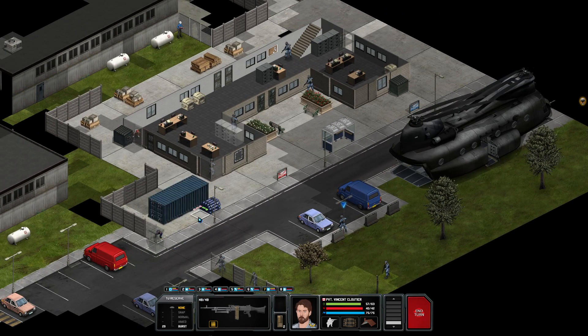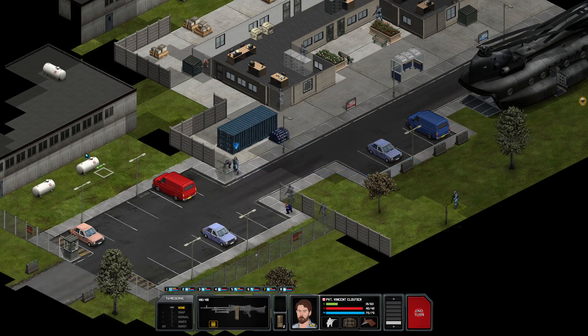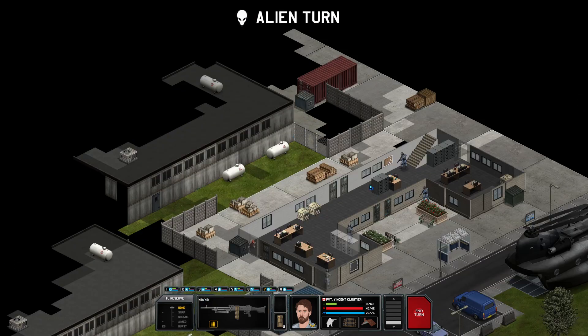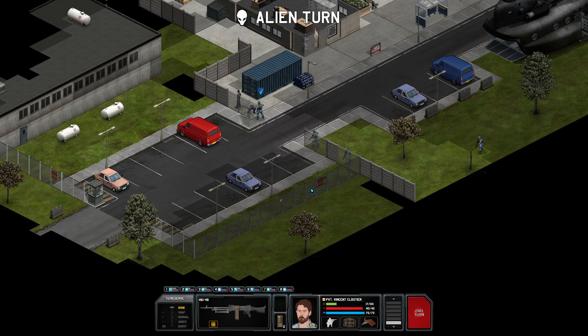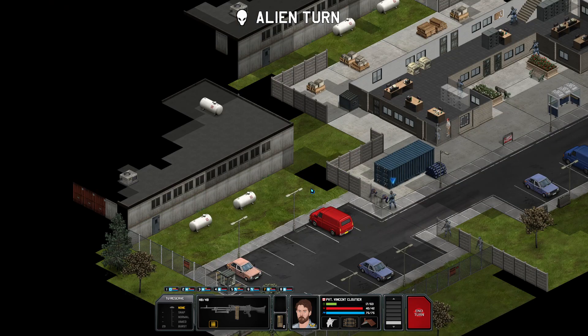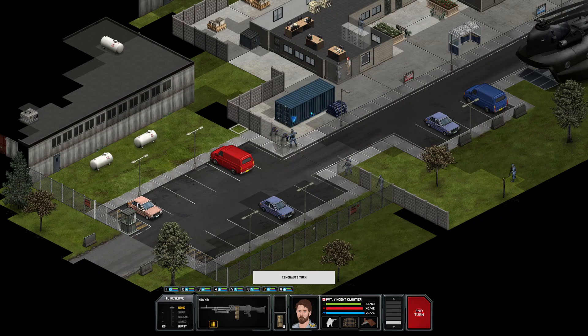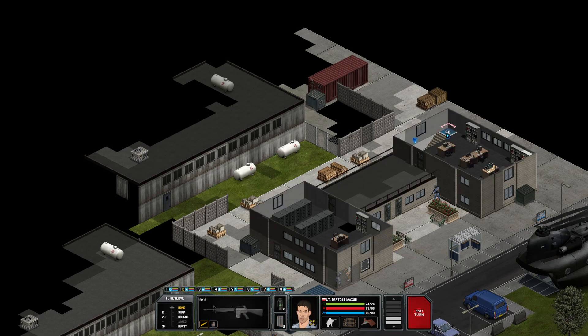Now usually if you capture the civilian medic you could actually get an improvement to your med kits. The problem is that doesn't work like that in this game. Okay, well I know you're in there. Good — as long as I know where they are I can actually plan around that. Looks like I'm blocking a grenade over there.